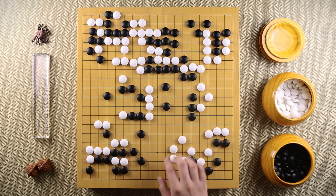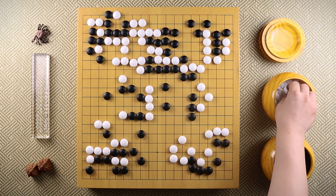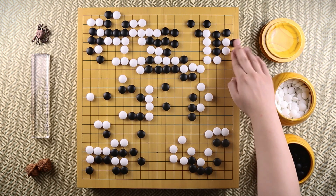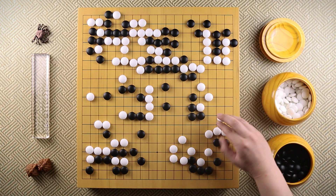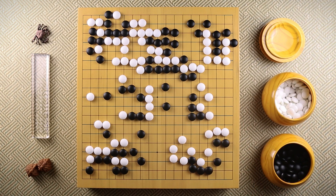Now white sees that it's impossible to capture either group of stones, so white starts to go for the endgame. Black also hanes to get some endgame moves. Black makes a turn, and it looks like both players are going for the endgame, but out of nowhere, Goseigen pulls out this stone.